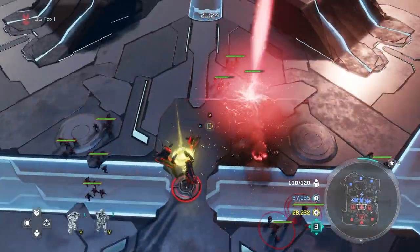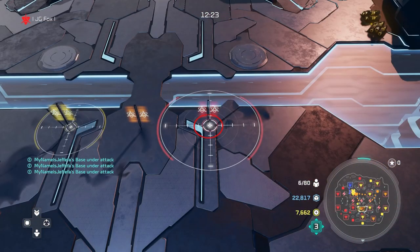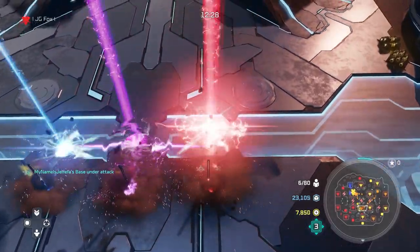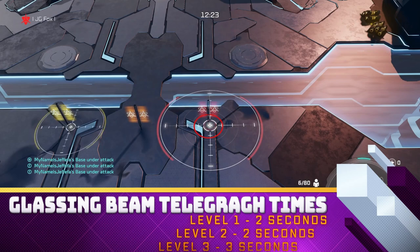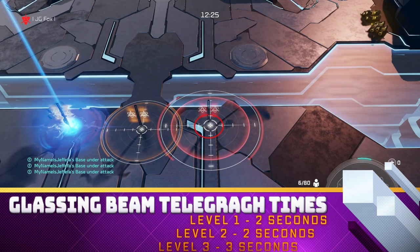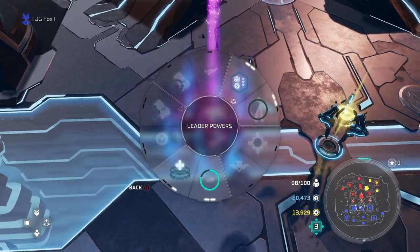I'd also like to go over the speed of the glassing beams and the telegraph. The telegraph is when you watch the marker hit the ground — then the beam hits the ground. It's how many seconds it takes for the beam to hit after the reticle. Level one is two seconds. Level two is two seconds. Level three is three seconds. As for speed, all beams move at the same speed.